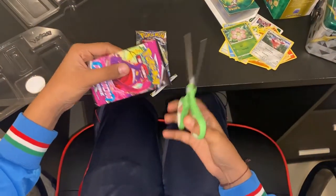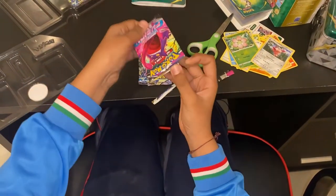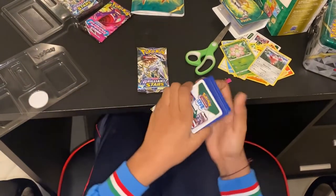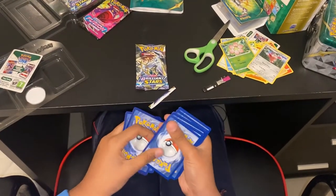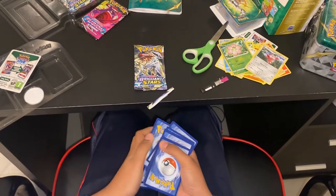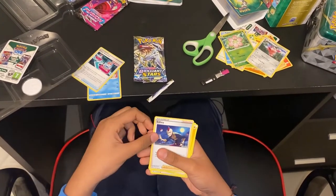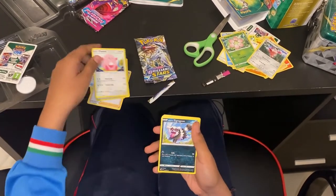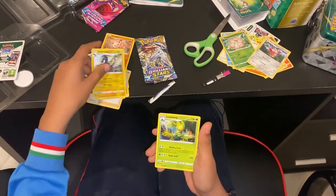Second, we have a Fusion Strike pack. Let's see what we get inside. We still get a holo card. We get a Croconaw, Sydian, Energy, Wobbuffet, Chansey, Zigzagoon, Mankey, Launcher, Electric cost, and a Livid.